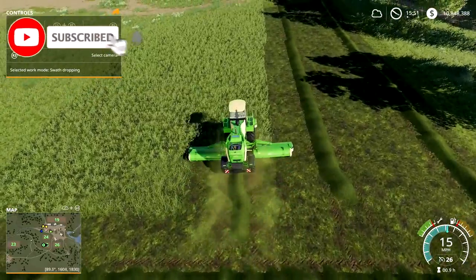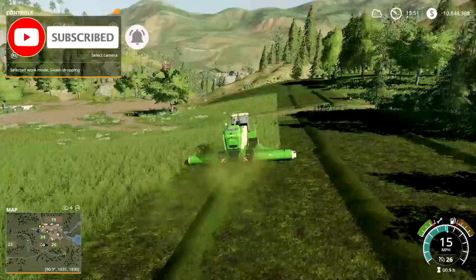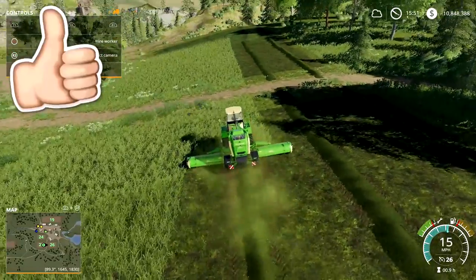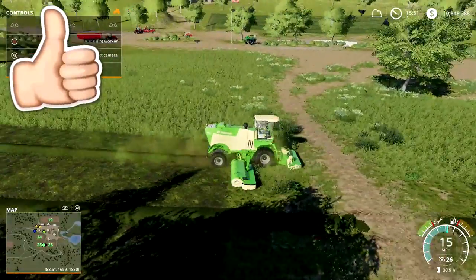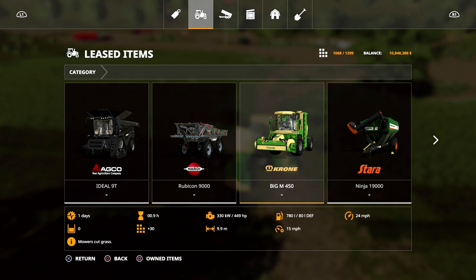Welcome back to another episode of Farming Simulator 19. Today we're going to be talking about cutting grass, making silage, and hay. Right now we're making silage — starting the process. I'm using the Krone mower, which I'll show you right now in my shop. I didn't want to pay $380,000 for it for this video, so I'll just lease it. It has a 9.9 meter cut width, which is the largest mower you can buy in the game, doing 15 mph in-field and 24 mph on the street.